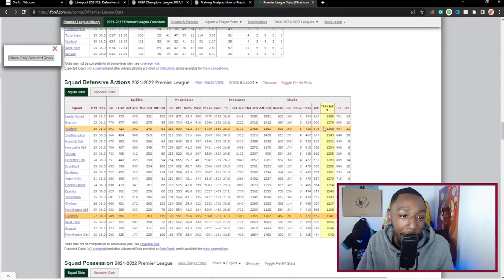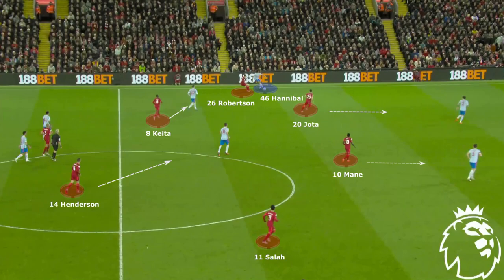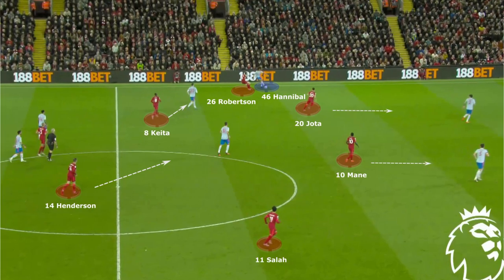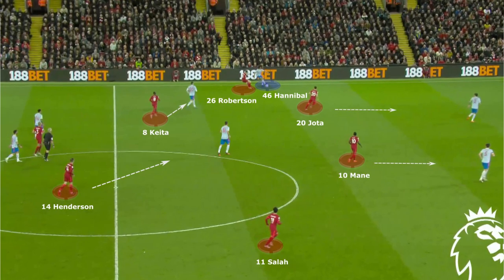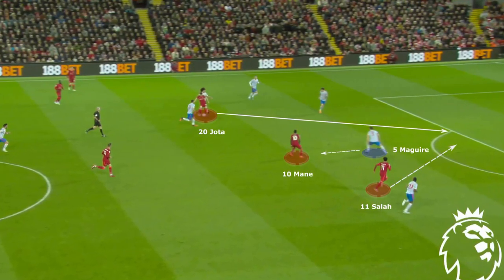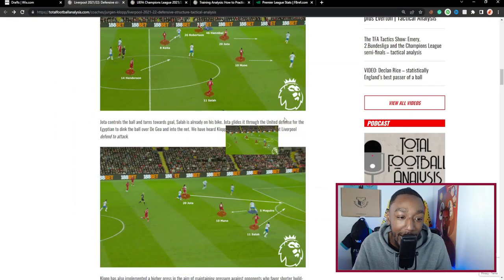During the 4-0 win against Manchester United in April, Liverpool's fourth goal was created from a pressing situation. Maguire plays a poor pass to young Hannibal Mejbri on the right, and the latter takes a heavy touch. Liverpool's players directly jump in and close all passing lanes and options for Hannibal. Robertson ends up nicking the ball and plays it into Jota's path — Jota controls, turns, and runs towards goal. Salah is already on his bike as Jota glides it through United's defense for the Egyptian to dig the ball over and into the net.